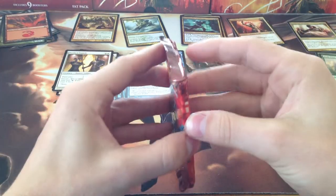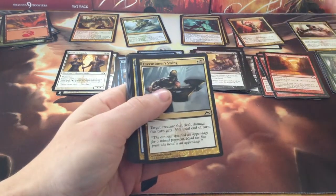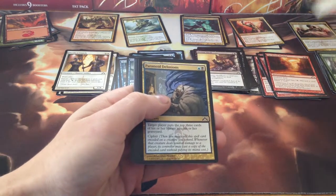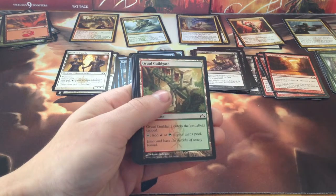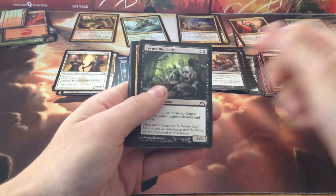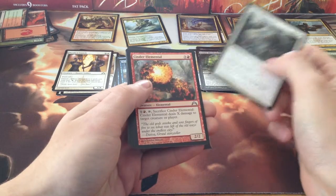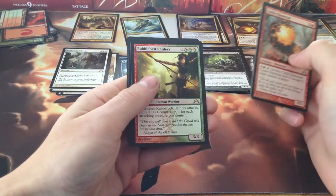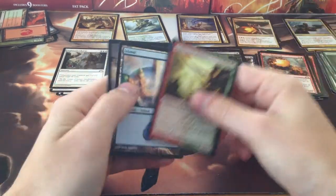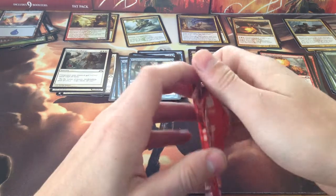Pack four — that's Simic, crazy Merfolk. We have Greenside Watcher, Devour Flesh, Tin Street Market, Executioner's Swing, Paranoid Delusions again, Ember Beast, Gruul Guildgate, Wildwood Rebirth, Foundry Street Denizen, Corpse Blockade, Sunhome Guildmage, Righteous Charge, Cinder Elemental, and Rubblebelt Raiders. I keep getting a lot of Gruul Rares in the packs I've opened, which wouldn't bother me, but I don't play Gruul, so it's kinda useless to me.